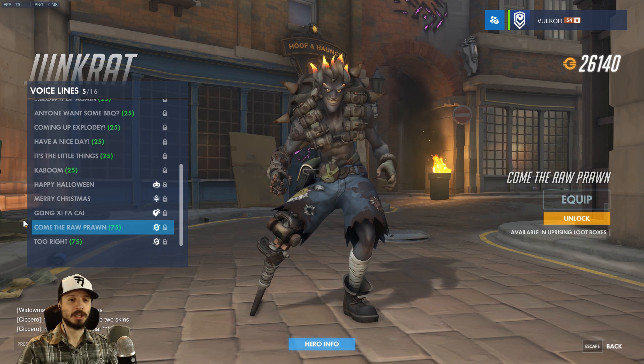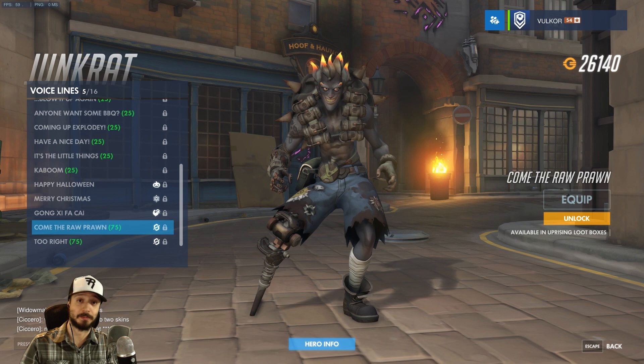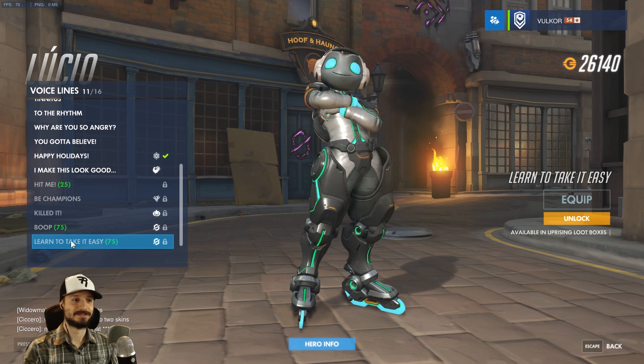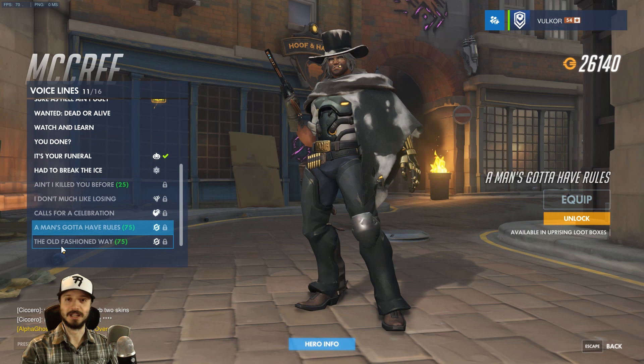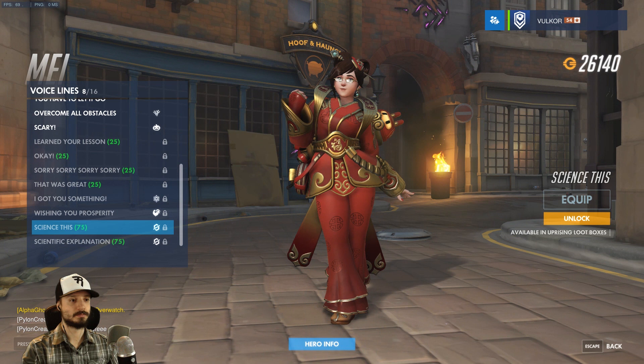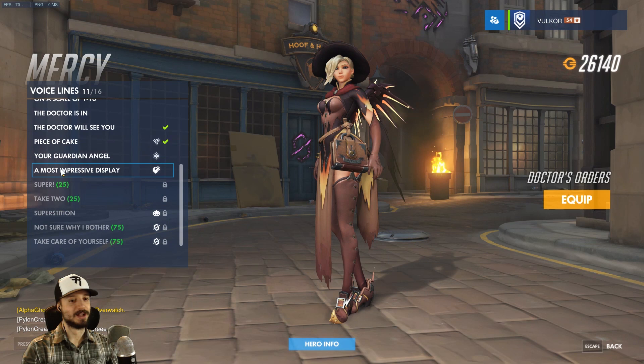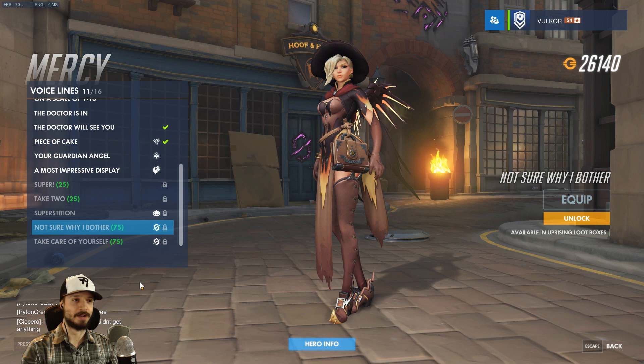Lucio gets a 'Boop' voice line — yes! And 'You need to learn to take it easy.' McCree: 'A man's gotta have rules' — I like it. 'Guess we'll do this the old fashioned way.' Mercy: 'I'm going to have to science the heck out of this,' and 'I'm sure there's a reasonable scientific explanation for this.' She better have a German line. 'Sometimes I'm not sure why I even bother.' That's how I've been. I've been a Lucio main for a long time but I'm starting to become a Mercy main now, and I understand the feeling.